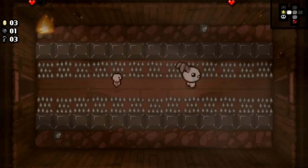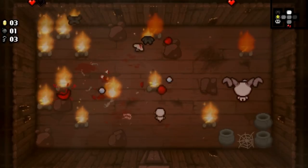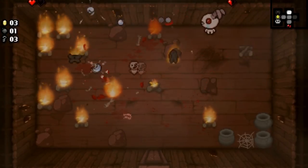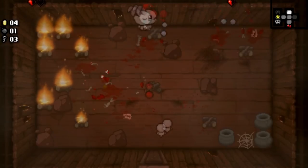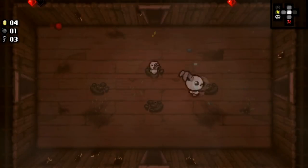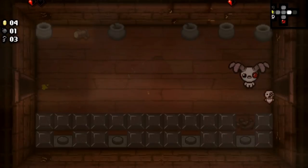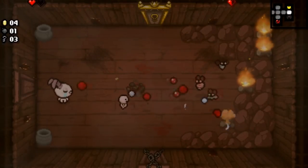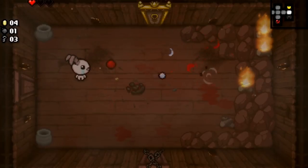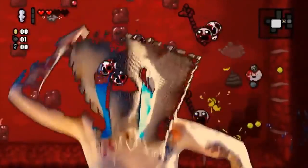Next up we have Binding of Isaac: Rebirth co-op on PC. There are co-op games with asymmetrical co-op, where one character is the main and another is a sidekick — that's what's going on here, which adds a whole new layer of chaos to a game that's already incredibly chaotic. This is a very mature, grotesque game, but it's charming in its own way. The second player spawns as a baby. The game doesn't become much easier — I'd say it becomes different — but it adds to the experience, and it might be a great way to get somebody into this relatively hardcore game for the first time.